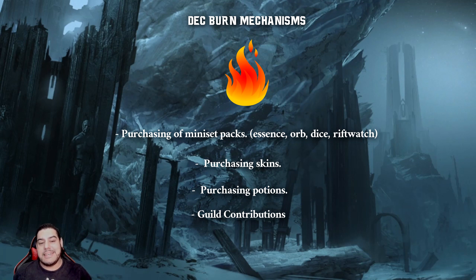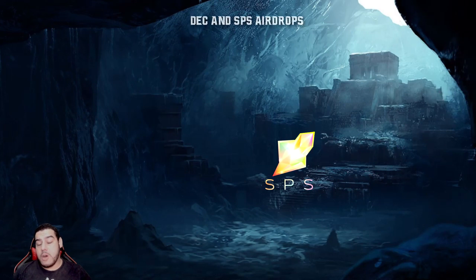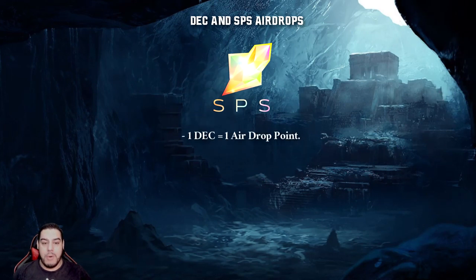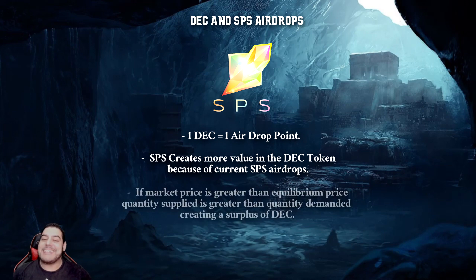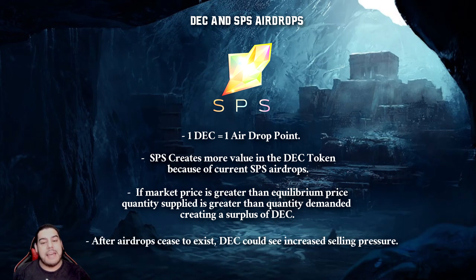So is this sustainable, and where do I see DEC going in the future? One of the reasons DEC is trading so much above the peg value is because one DEC gives one airdrop point. So even if the token wasn't initially designed to increase in value, there is still value within the token, and people are willing to hodl to realize that value in the form of SPS airdrops. So what happens when there is more supply than demand? If the market price is above the equilibrium price, quantity supplied is greater than quantity demanded, thus creating a surplus and with it lower prices. It is very possible that the increase in price of DEC is not sustainable, as once airdrops cease to exist and the value seen in airdrop points is lost, we may see increased selling pressure and a subsequent dump. Short-term though, I have a bullish outlook because of those associated and aforementioned benefits received.